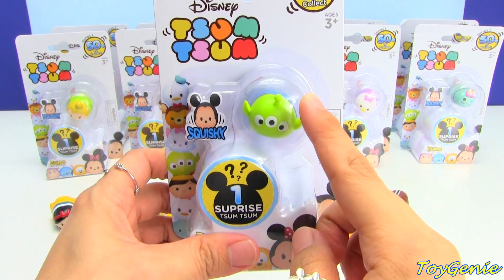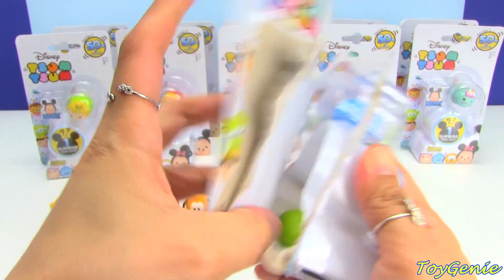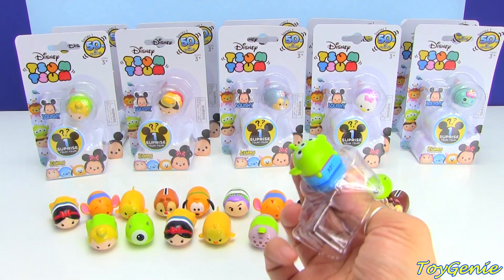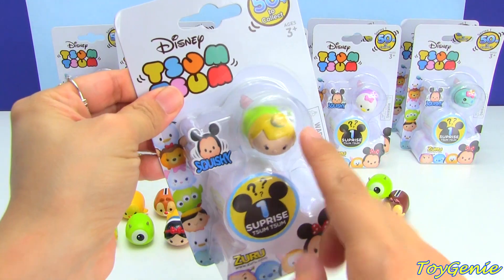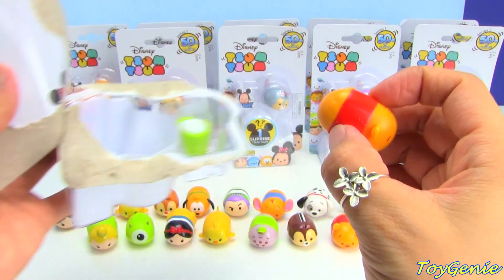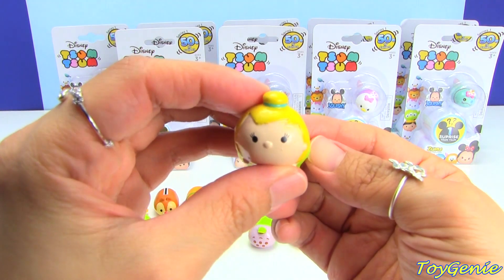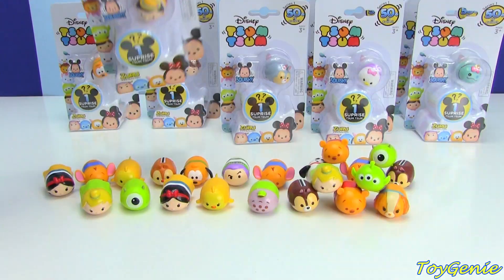We have a Little Green Man as the visible Tsum Tsum, and the surprise is Mike — this one is a duplicate. And then we have Tinkerbell here, and a duplicate Winnie the Pooh. It's a duplicate. Oopsie! And there's Pinocchio.